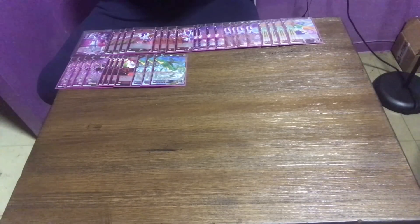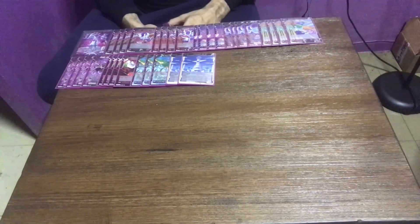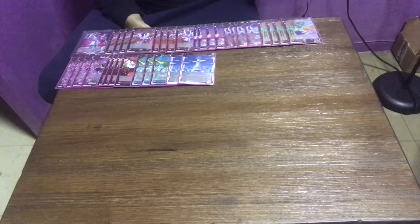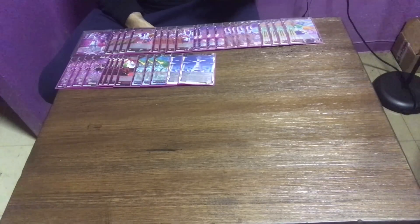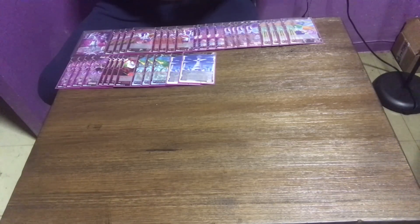Now moving on to our extra cards. We have 2 Planet M2 — a field card. When this card is placed in the battle area, during your active battle step you can select one of your opponent's cards, whether their leader or battle cards, and reduce its combat power by 5k for that battle step. If a battle card originally had 5k power, you can kill it off — one of the perks of Planet M2.